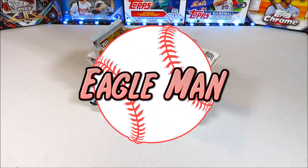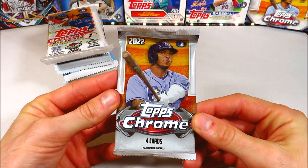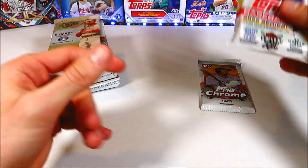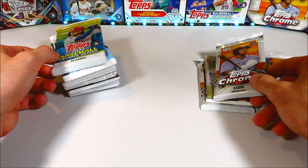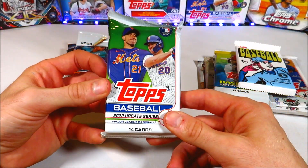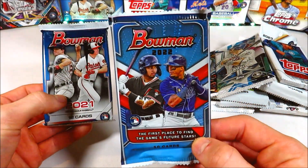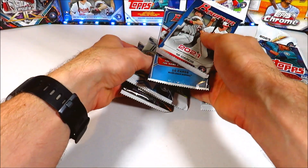Hey guys, welcome back to the channel — we have another random baseball card pack break. Here's the pack lineup for today's episode: 2022 Topps Chrome, 2022 Series 2, a hanger or retail pack, 2022 Allen & Ginter, another pack of 2022 Topps Chrome, 2020 Topps Update, 2021 Topps Heritage, 2022 Topps Update, 2023 Series 1, 2022 Topps Fire, 2021 Topps Fire, 2022 Bowman, and 2021 Bowman — some really good retail packs today.